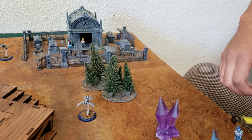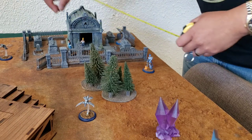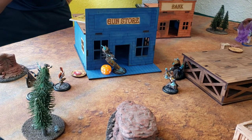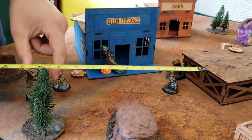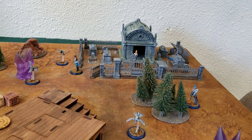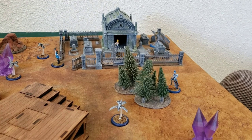Trying to figure out what to do with Cassandra. I'm going to go ahead and do the next act — bring an encore and move Colette up to get into position. This is my first turn trap here, getting ready to do that.